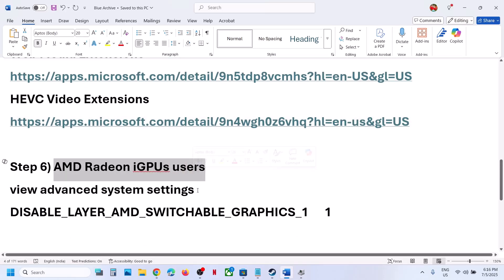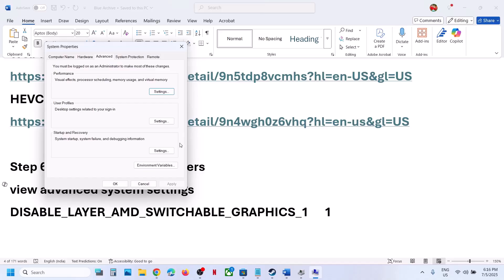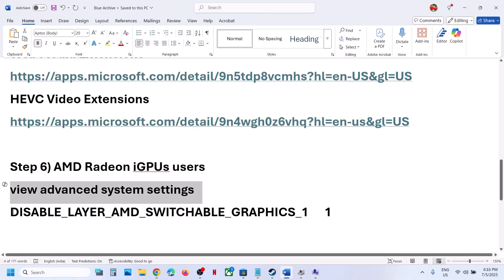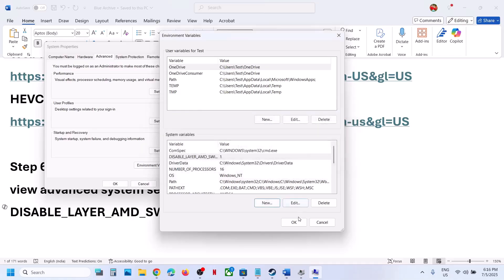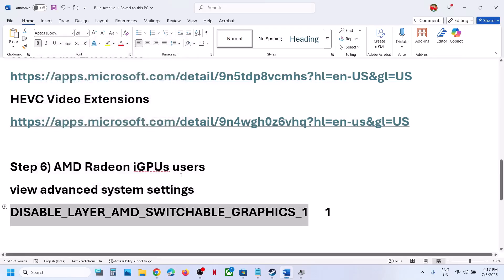The next step is for AMD Radeon users with an integrated graphic card. Type View Advanced System Settings in the Windows search box and click on it. Click on Environment Variables, then under System Variables click New. For the variable name, type: DISABLE_LAYER_AMD_SWITCHABLE_GRAPHICS_1. For the variable value, type the number 1, then click OK and OK again. In the future, if you don't want this, you can select and delete it. Click OK and then launch the game and check — this has worked for many players.